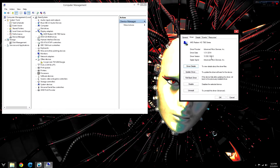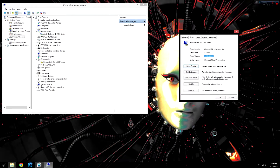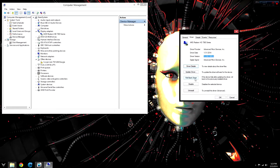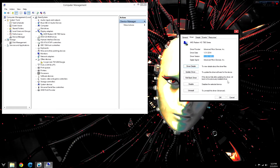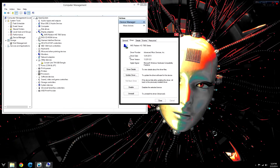Go to the Driver tab and as you can see my drivers are updated to the beta version. The easiest fix is to just press Roll Back Driver. Once you press that, it will roll back to the previously installed drivers and you'll be fine.